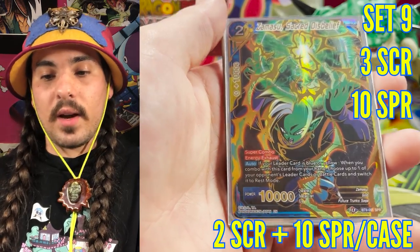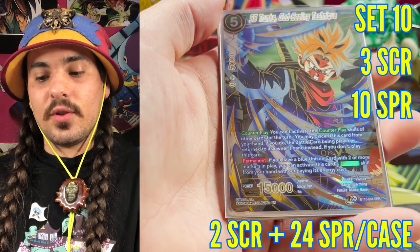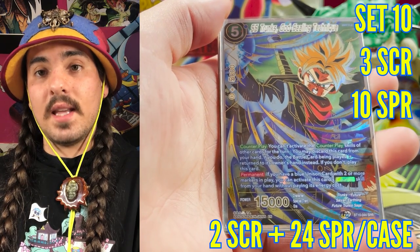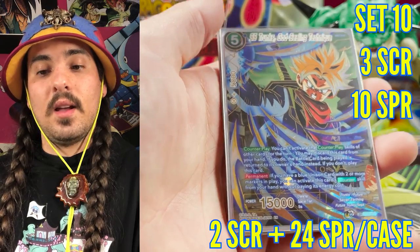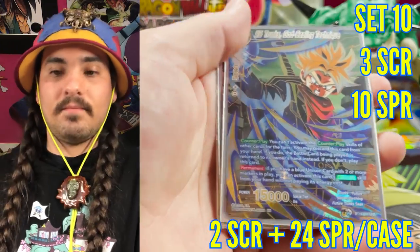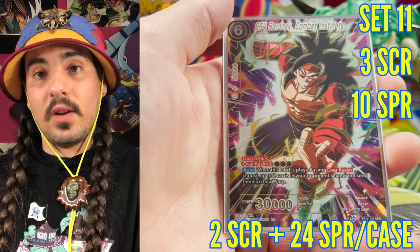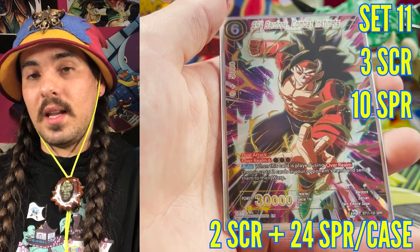Set ten was the first set to introduce two special rares per box, so every box in set ten had two special rares, and every case had two secret rares because there were three secret rares in the set. God Sealing Technique is definitely the best-looking special rare from this set — Frieza also looks really good. Set eleven had the same structure: two special rares per box and three secret rares in the set, so two secret rares per case.